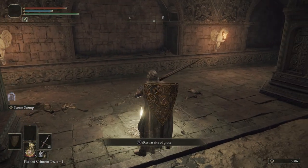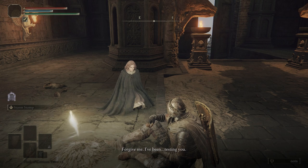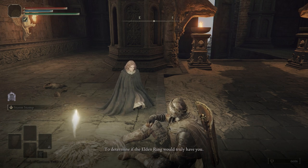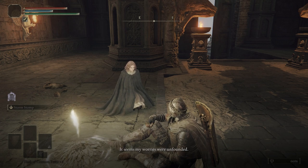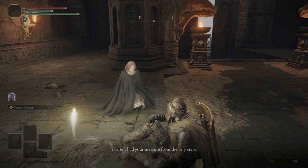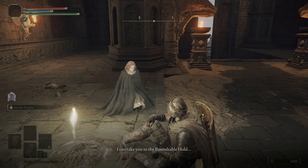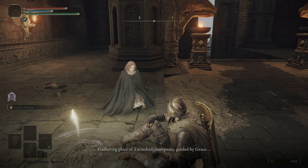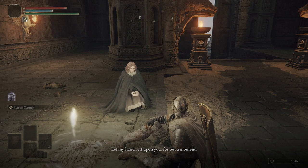Let's go ahead and sit at this grace. Melina: 'Forgive me. I've been testing you to determine if the Elden Ring would truly have you, if you had the mettle to endure this long and arduous path. It seems my worries were unfounded. Torrent had your measure from the very start, whereas I merely pretended. There is but one other thing I can do to offer you guidance — I can take you to the Round Table Hold, gathering place of Tarnished champions, guided by grace. Very well, let my hand rest upon you for but a moment.'